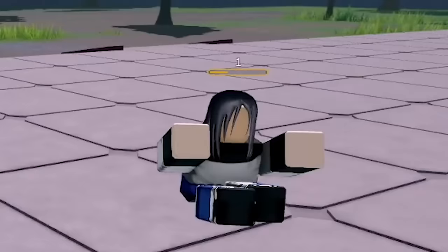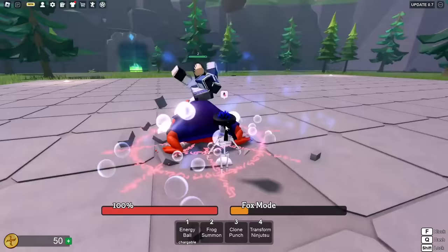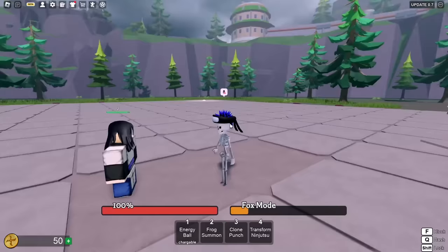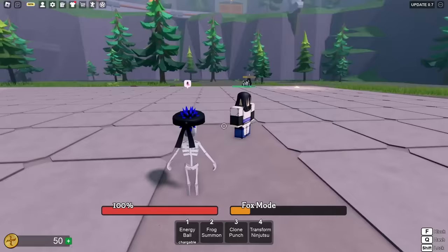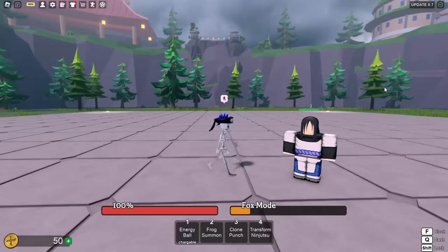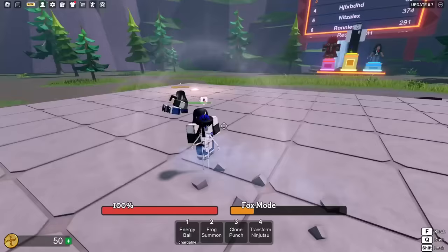I hit him so hard he's frozen in time. The next skill is Frog Summon — hit two, and we actually weave the hand signs too, which I like. It ragdolls him but I don't think I can combo extend from that. Third we have Clone Punch — hit three, and we can actually combo extend off of this though. Oh that's nice, I like that.